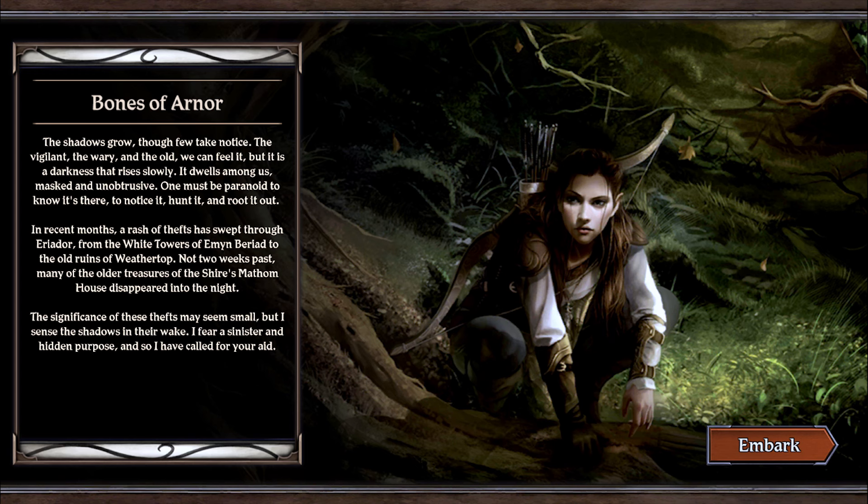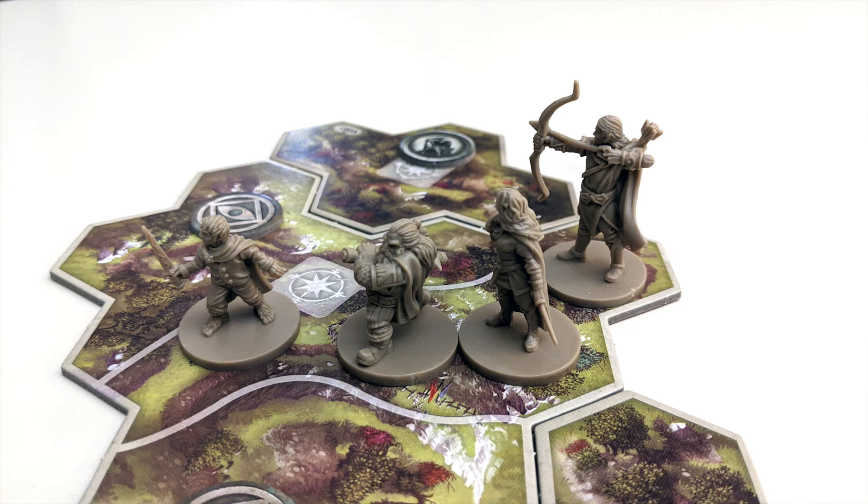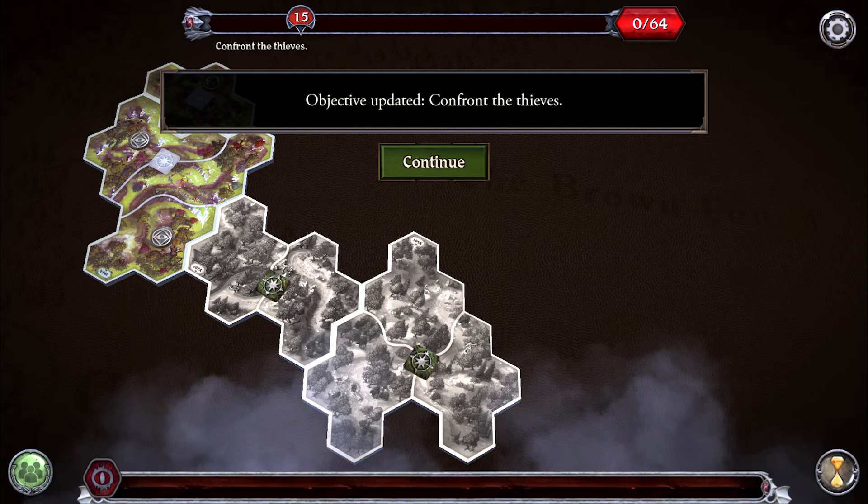When all players are ready, the app will provide you with story context and instruct you as to how you should set up the map with tiles and tokens and where to place your heroes. Your objectives in each adventure will differ, often asking you to defeat certain enemies or discover certain locations, but the basic rules will remain consistent.